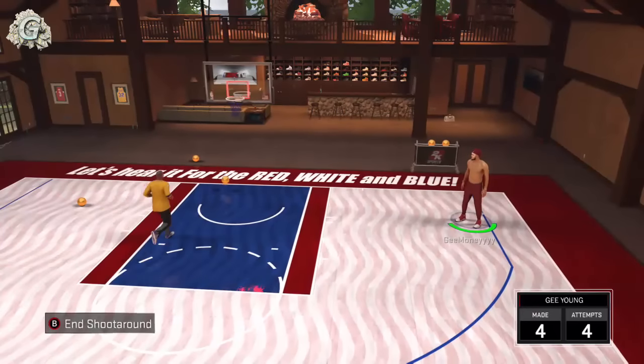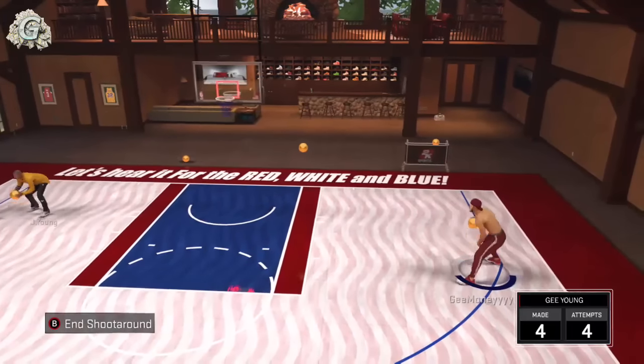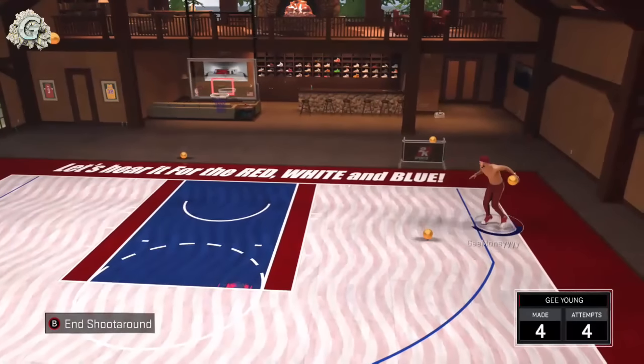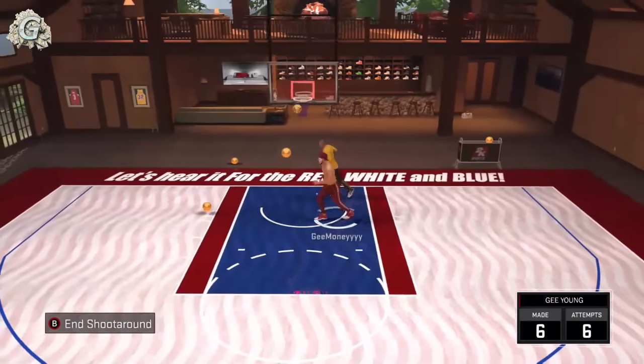I'll teach you guys how to get defensive stopper and pick dodger. These badges are very, very effective. Please get these badges if you have any type of build to play any type of defense. It really helps you because defensive stopper helps you really contest on defense when somebody's putting up the ball and you're playing defense — it will always pop up.